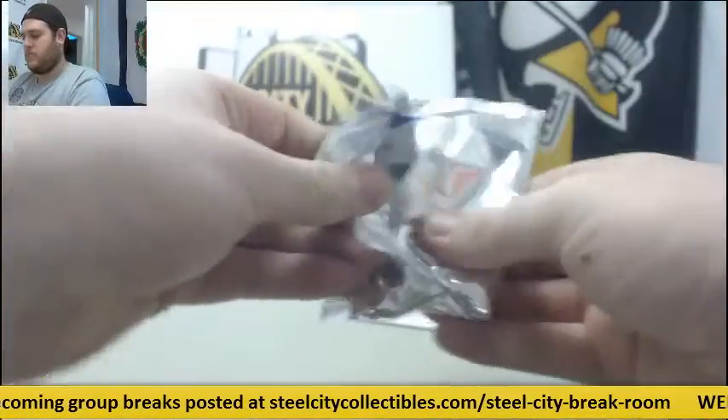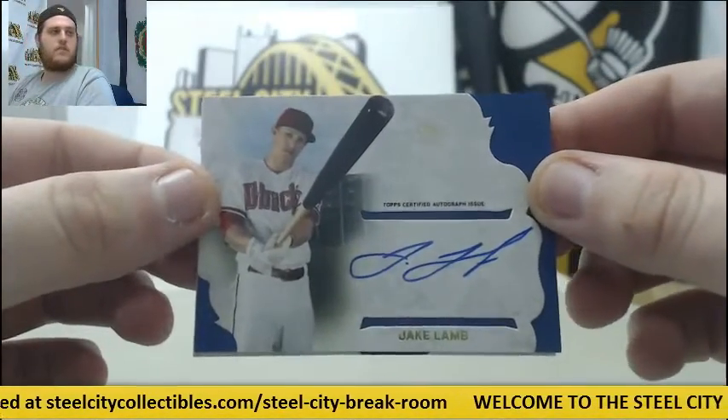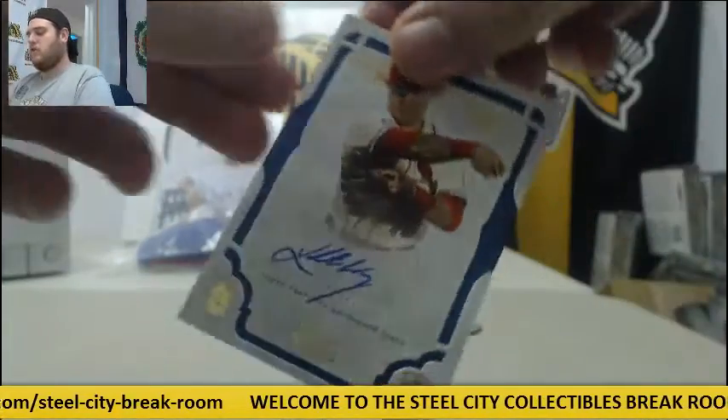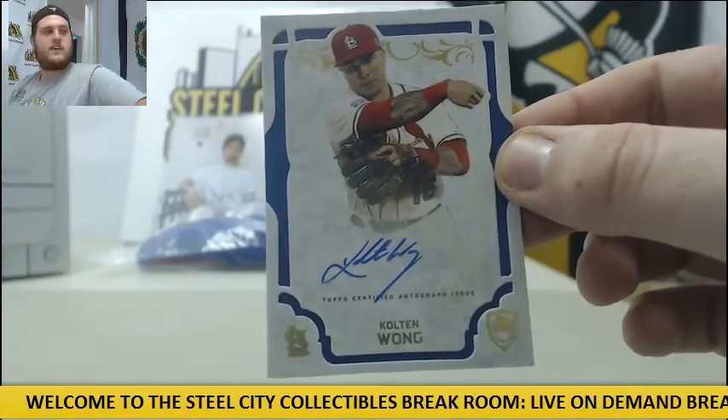Last pack. For the Diamondbacks, Jake Lamb auto. And for the Cardinals, Colton Wong for the St. Louis Cardinals.